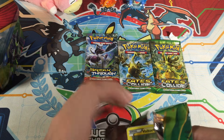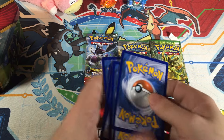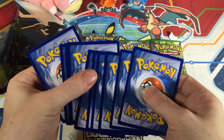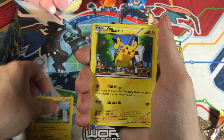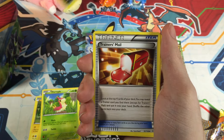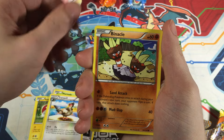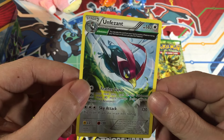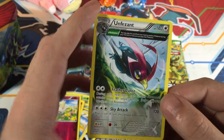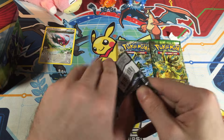It's a little difficult to open. Alright, so we have Voltorb, Pikachu, Wurmple, Bagon, Trainer's Mail, Requires a Spirit Link, Tranquill, Binacle. The reverse is going to be a Togepi, and the rare is going to be an Unfezant — it's one of those cool evolution cards. They came along with ancient traits and stuff like that. Pretty cool. Not a holo or anything like that, but hey, what can you do?